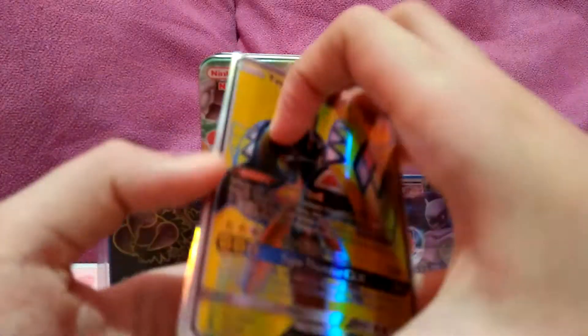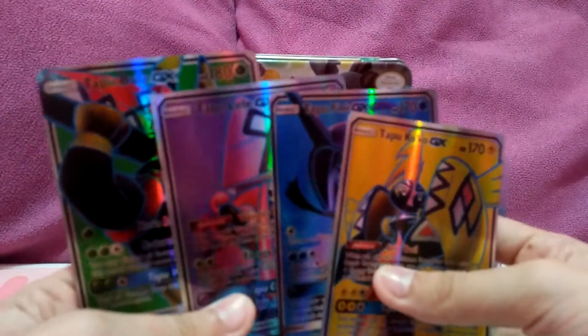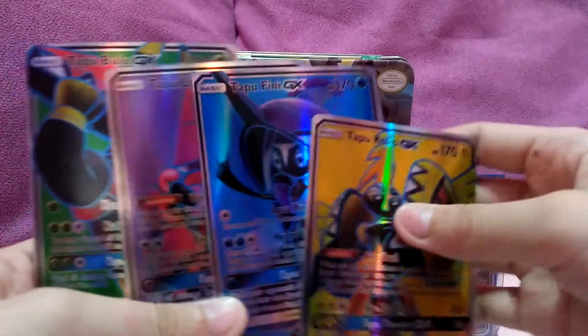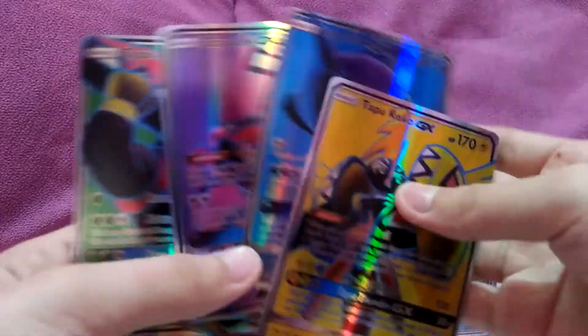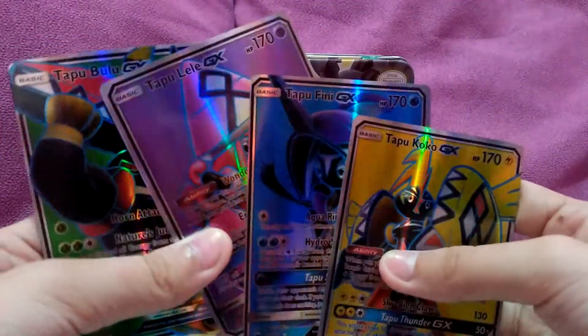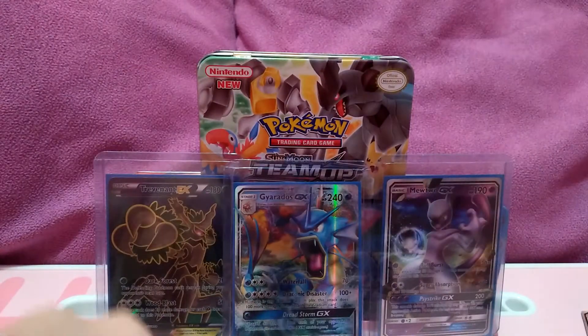First, let's start with the four — you already know there's the Tapu's: Tapu Koko, Tapu Fini, Tapu Lele, and Tapu Bulu. There's all the Tapus. Which is your favorite? My favorite is definitely Tapu Koko.